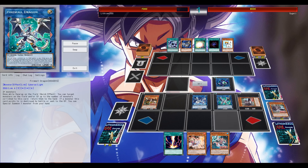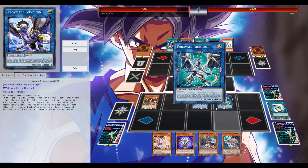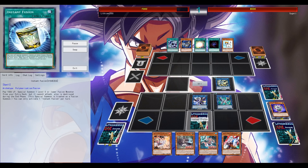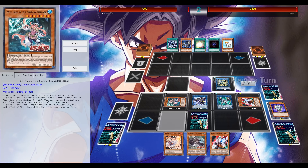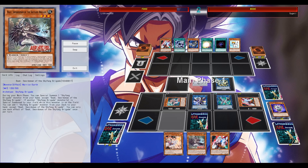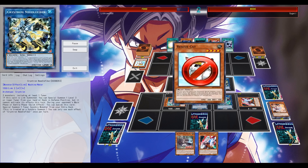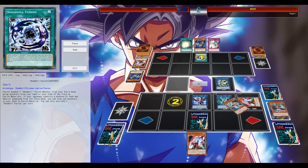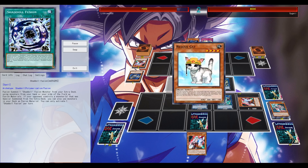The Predaplant Engine coming in clutch again — using Firewall Dragon's effect, and also having the option to call for Troy, Mare, and Griffin. You can lock any deck that heavily relies on special summons, unless they can link summon and use their special summon monster effects after. I have Needle Fiber on my side of the field, and also the level 7 that can negate spells and traps.